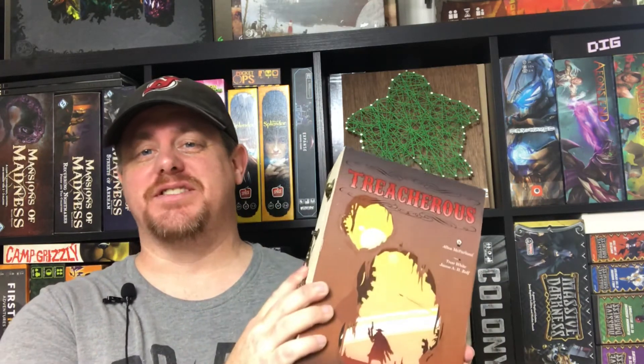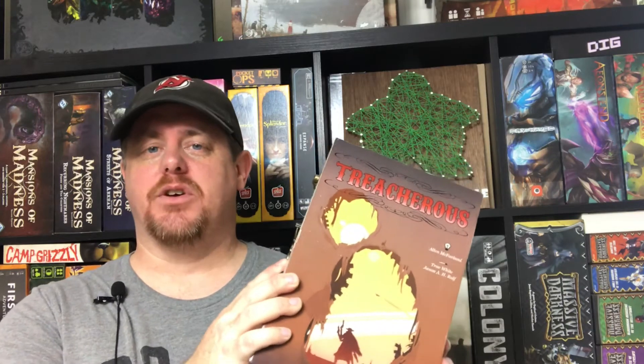Hey friends, it's Chubby Meeple back with another Kickstarter preview. Today we're going to take a look at Treacherous from DNA Games. They're a local publisher here in Indianapolis. I was really excited when they reached out for me to do a review — I love supporting local folks. This is a game seeking funding on Kickstarter, a good bluffing and deduction game for two to seven players.